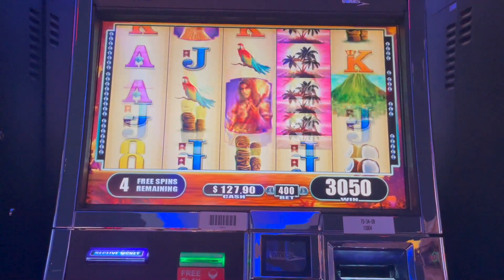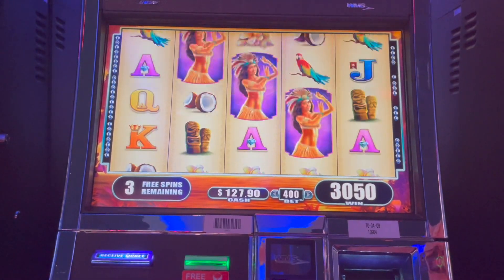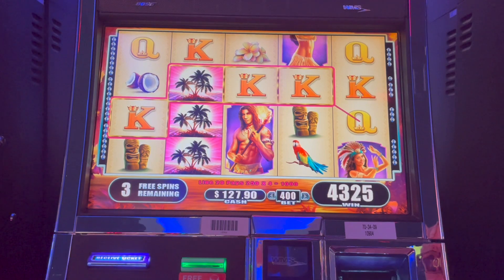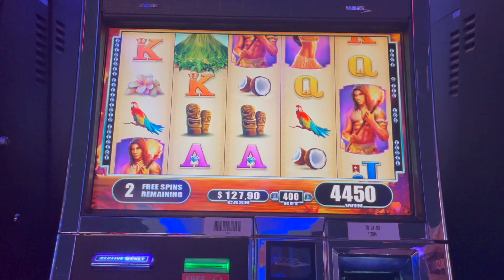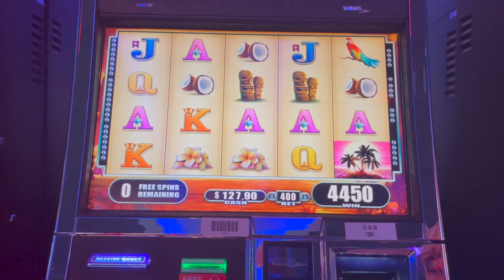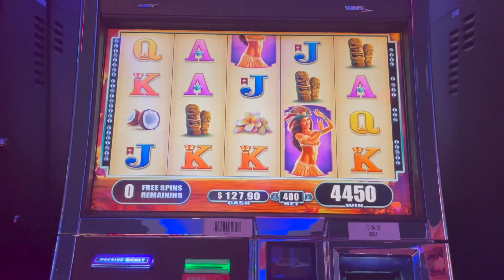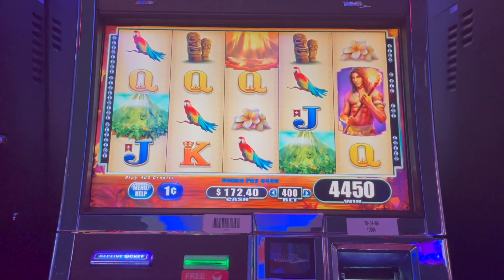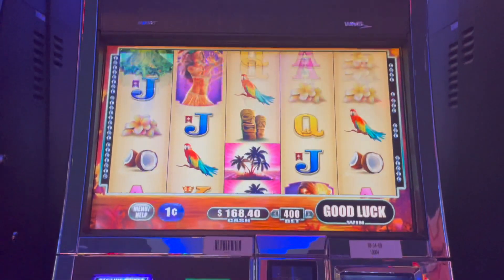You gotta have three of them if they're the different ones, but they will pay for two. Come on kings, lots of girls. All right, this is horrible for a max bet bonus. Let's keep going — maybe it'll come quick. Fire Island, it's called Fire Island. Has anybody ever seen this WMS game?